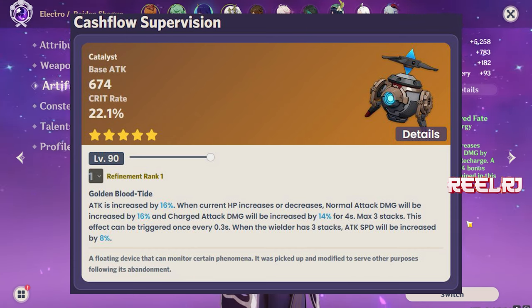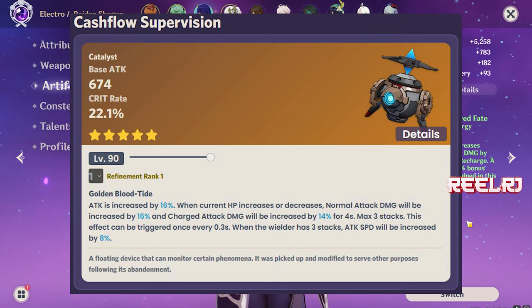Lost Prayer and Tullaytullah's Remembrance can easily compete with the signature weapon. I'm putting Cash Flow Supervision on number 1 because, according to game mechanics and meta, signature weapons always perform better on their specific characters compared to other weapons. It doesn't matter what the refinement ability says or what the base attack is - Cash Flow is going to perform a little better or in some ways much better than the Lost Prayer to the Sacred Winds or the Remembrance.